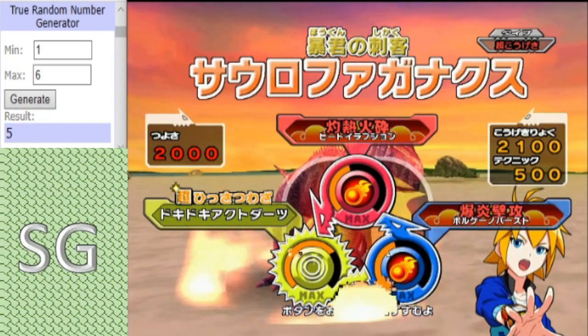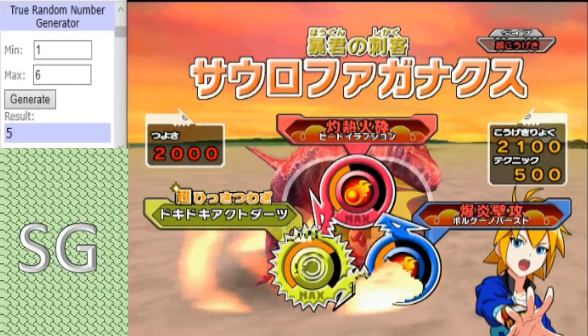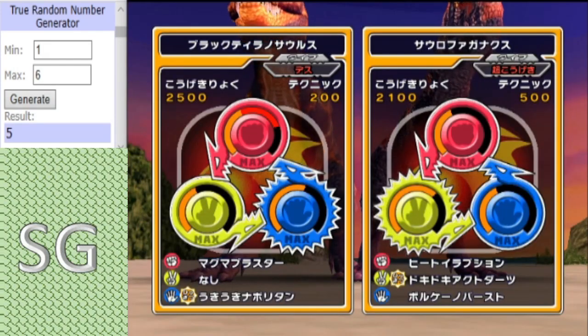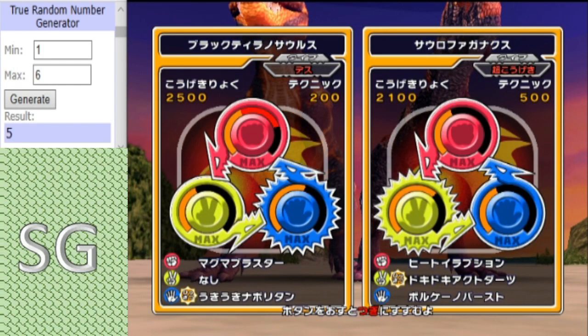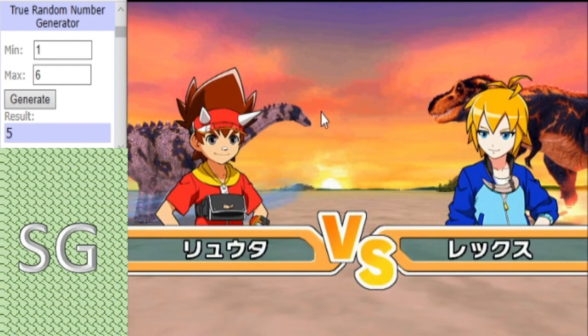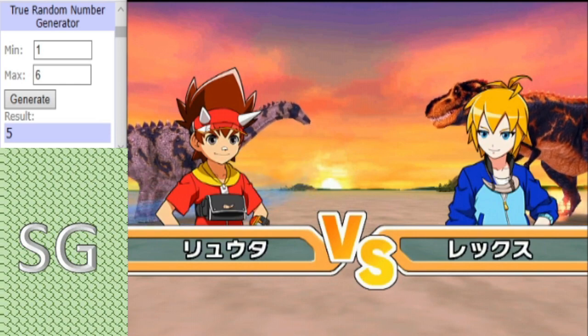I think the key here from a Sora perspective - they have to kill Titanosaurus as quick as possible. I think that could be key. I think the whole thing could come down to how well Titanosaurus does.